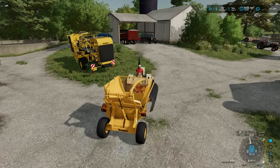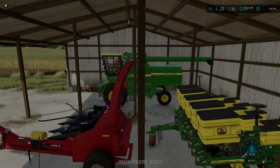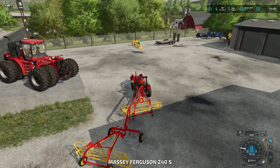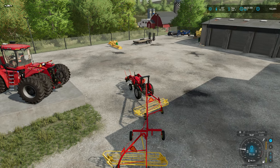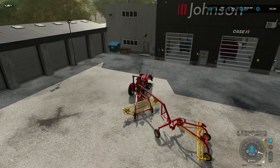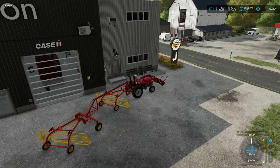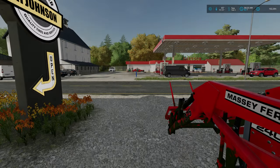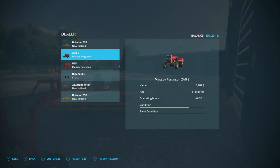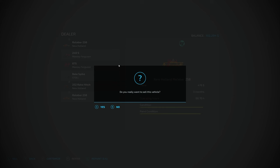So I had a couple things set up on this particular series that we can work on now. Let's zip over — I think I have a tractor set up at the shop. I mentioned in a previous episode that I wanted to start upgrading the farm, going with a little bit more modern equipment — not necessarily larger equipment, but more modern. That's just as any farm would do over time: upgrade their equipment. So what I'm going to do is sell the rakes and this tractor.